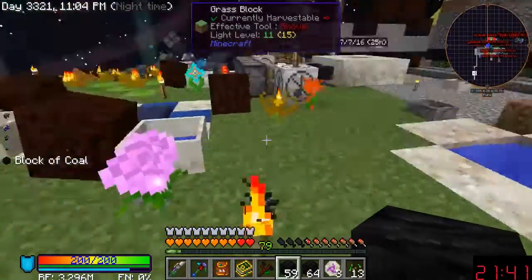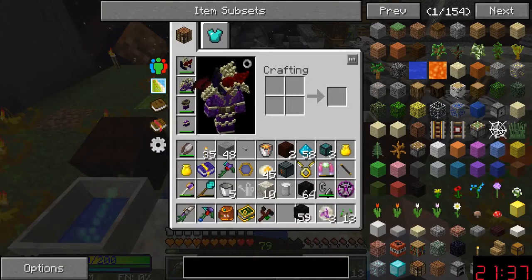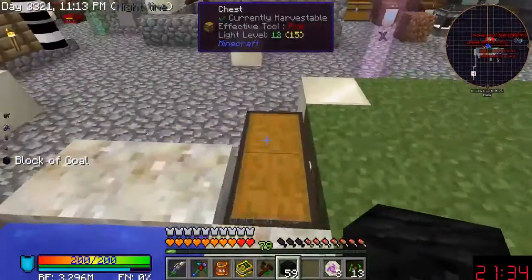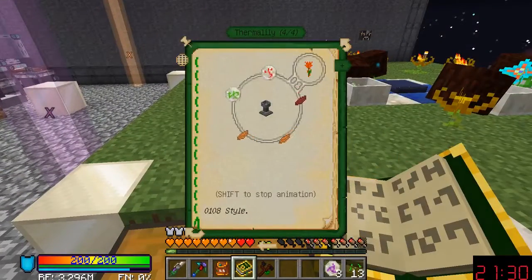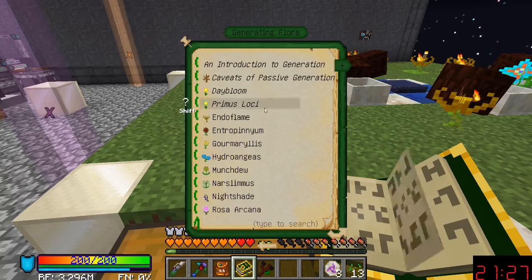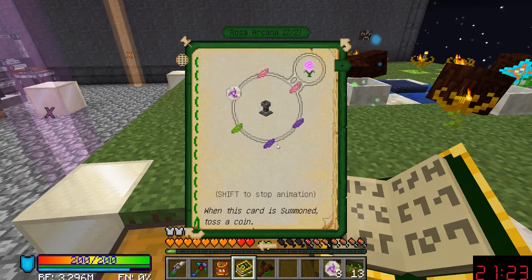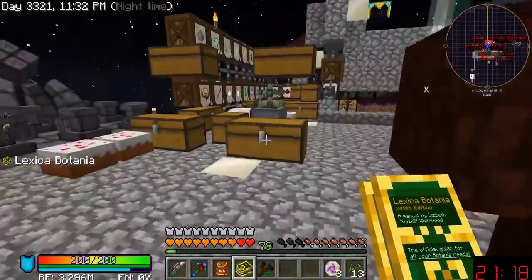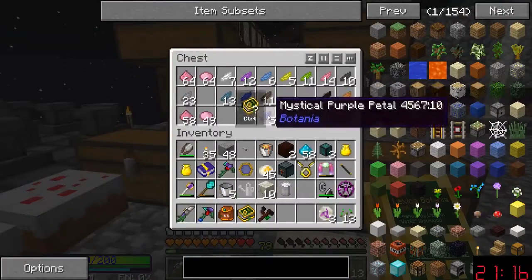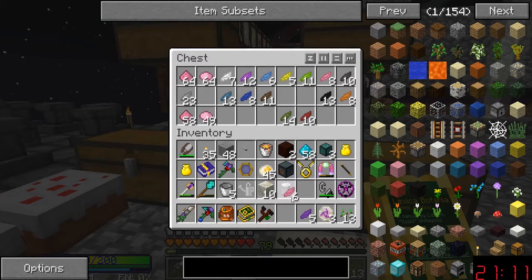Something ate it — okay, so Rosa Arcana is what we gotta build, three more of rather. Generating flora — we need six pink, six of that, which means we need three of these.